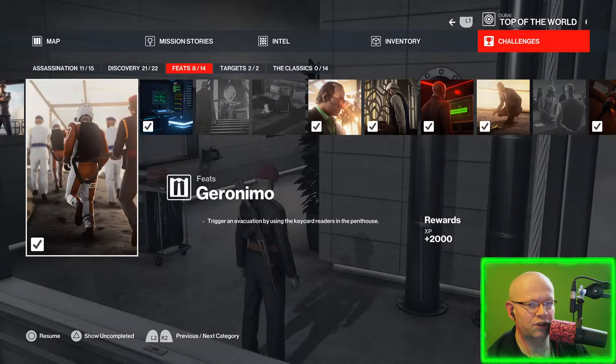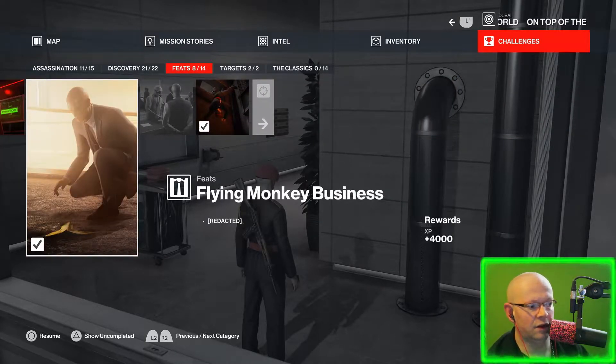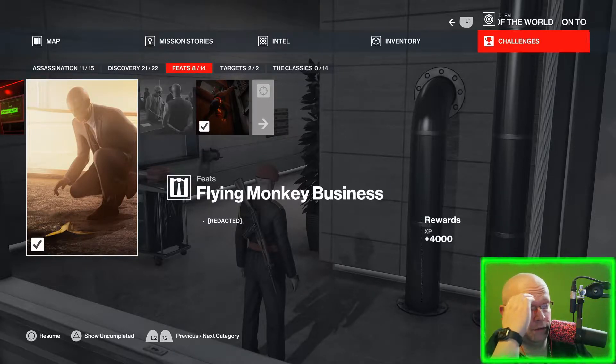Hello and welcome. I want to talk to you vaguely — not a complete walkthrough — about Geronimo triggering an evacuation and Flying Monkey Business where they fall on a banana. That'll net you 6,000 mastery points.